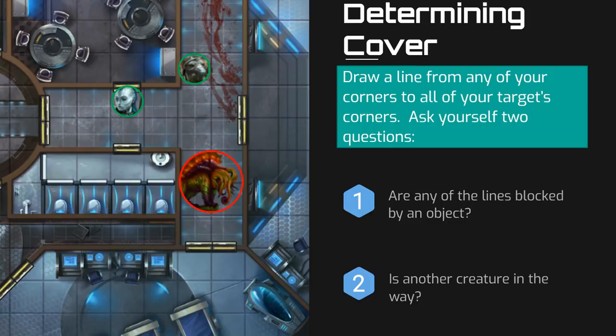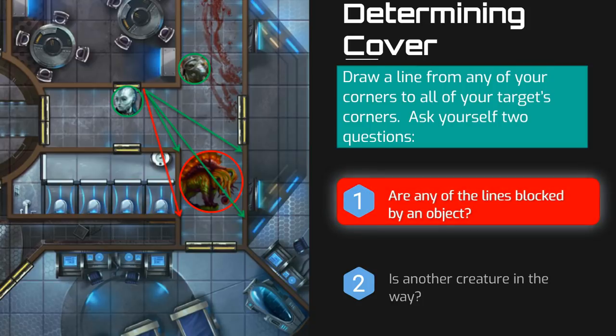In our first example, ISEF is aiming at an enemy. We select one of his corners and draw lines to all four corners of his target, and then ask those two questions: Are any of the lines blocked by an object? Do any of the lines pass through a square that is occupied by another creature? Here, we see one of the targeting lines pass through a wall, and therefore the monster has cover from ISEF's attack.